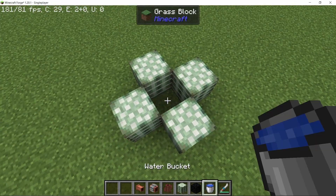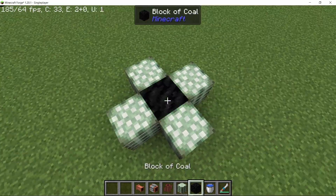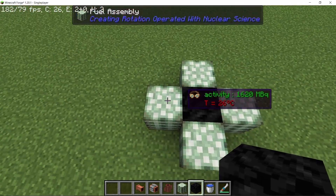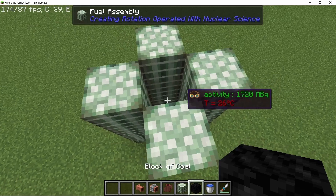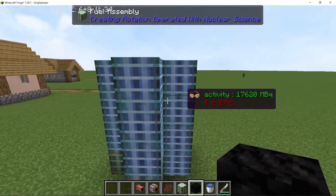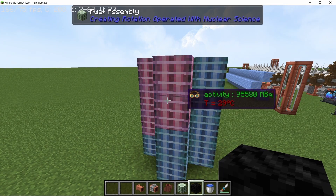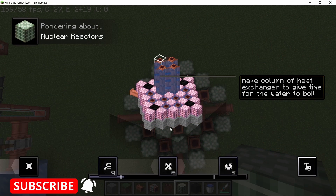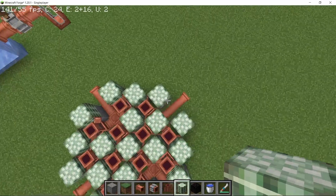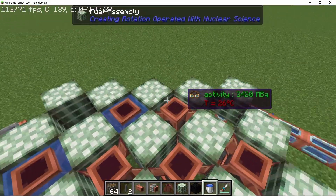Let's move on to nuclear reactors. These require moderators in the middle and on the sides to work — water can serve as a moderator, but coal blocks are more efficient, and their activity is measured in megabecquerels. Increasing the amount of fuel assemblies and placing coal blocks activates them slowly, and they start to heat up. If there is a heat exchanger inside, it will also be heated.